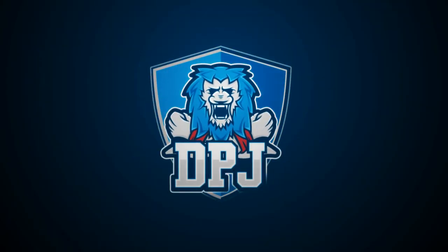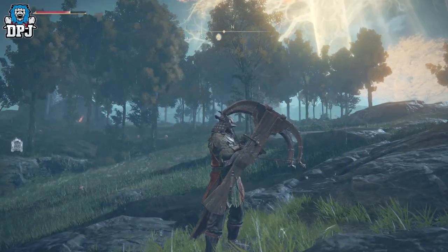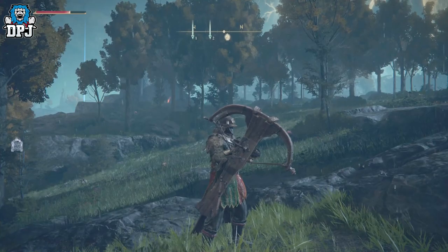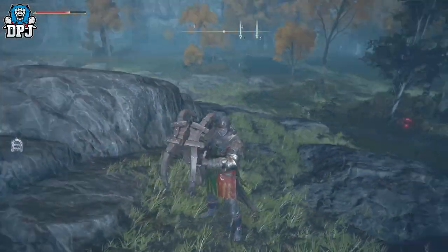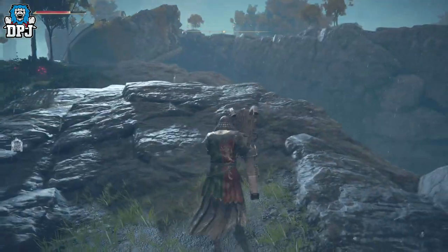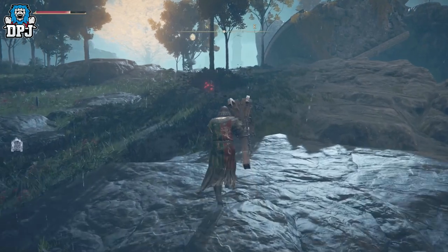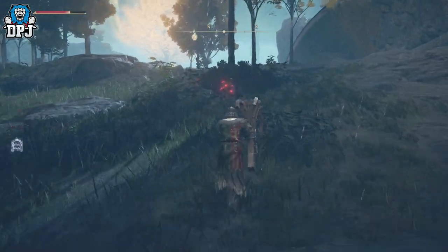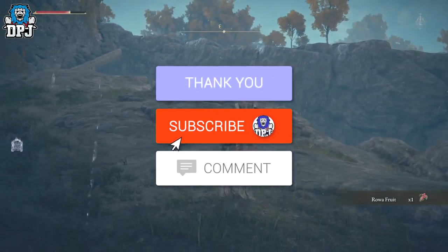My beautiful people, I'm back with another Elden Ring video. Today I want to showcase this utterly brutal weapon I just found called the Hand Ballista. Look at the size of this thing — it is an utter monster, and it's so easy to get. My name is DPJ, and if you enjoy the video, leaving a like really helps out.